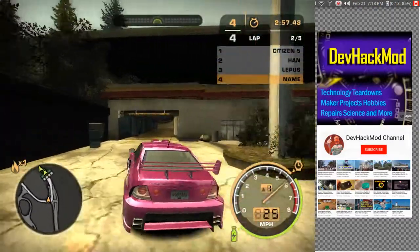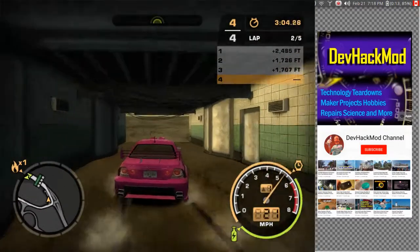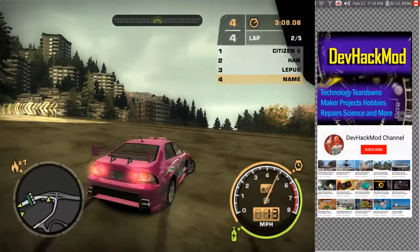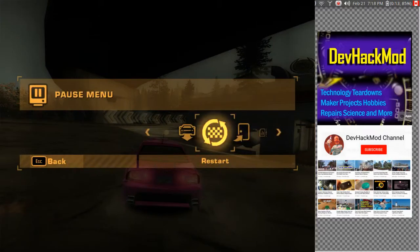Oh, I see a hidden entrance here. I'm not sure what's in here. Am I in a quick underground garage, or was this just a shortcut? I think it was just a shortcut through the gas station. Alright, let's get out of here — restart to the quick race menu.